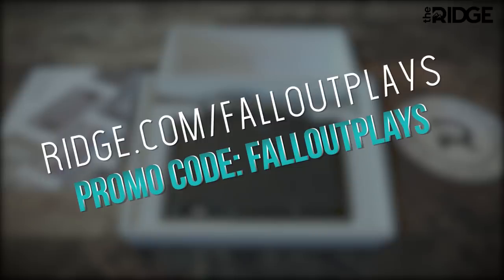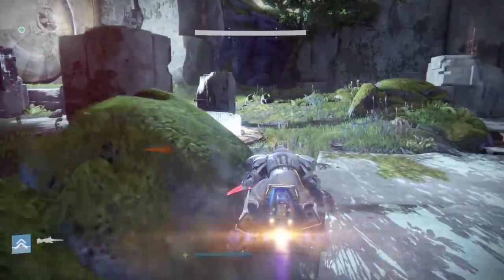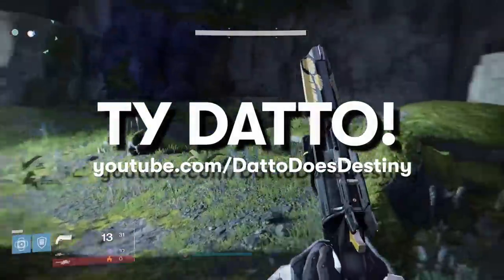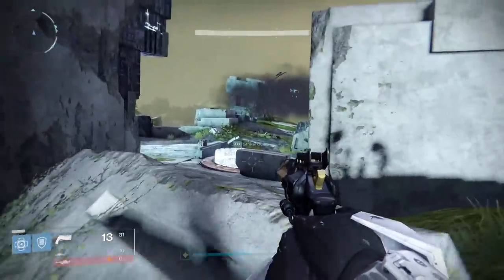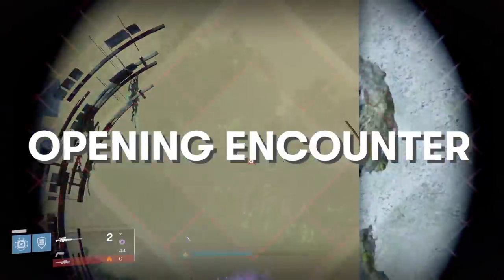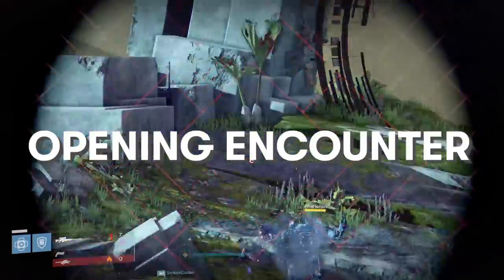Thank you again to Ridge for sponsoring today's video. Alright, back to the raid guide. Footage courtesy of Datto, by the way. First thing we do after dropping into the raid is open the door to the vault — I guess you could call this the opening encounter, but it shouldn't really take very long at all. You're going to find yourselves outside with a big giant door in front of you, and there will be three big Vex plates on the ground.